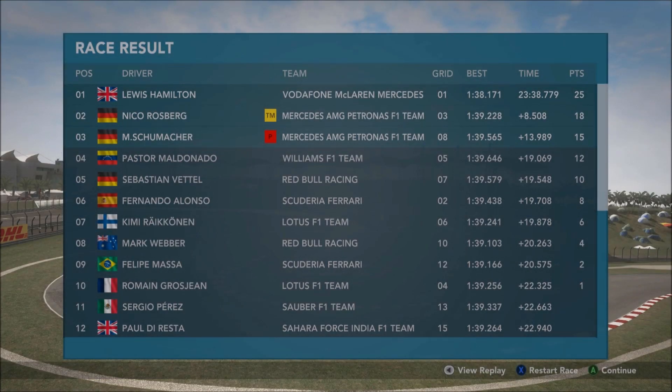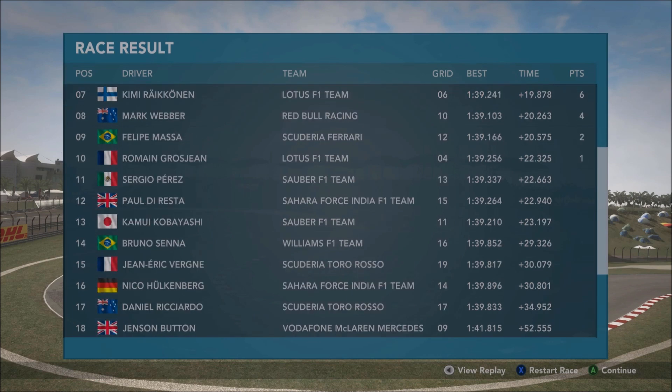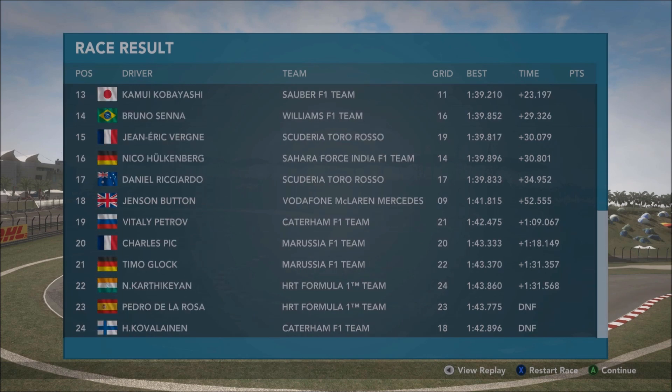The final race classification: Lewis Hamilton wins from Rosberg and myself in 3rd. Maldonado gets an amazing 4th position — no idea how he held off Vettel, Alonso, Raikkonen, Webber, and Massa. Romain Grosjean rounds out the top 10 — not the greatest race for him after finishing 2nd in Australia. Sergio Perez finished 11th, then Di Resta, Kobayashi, Senna, Verne, Hulkenberg, Ricciardo and Jenson Button down in 18th — a really poor performance there from Button.